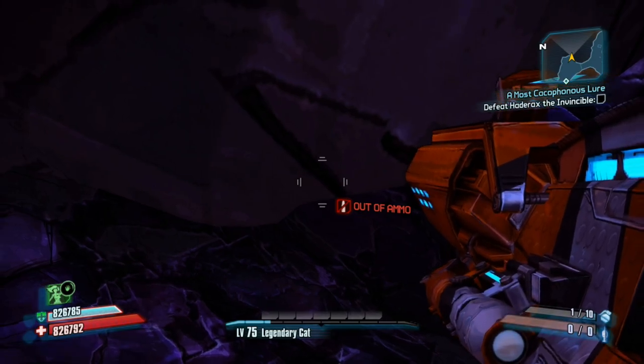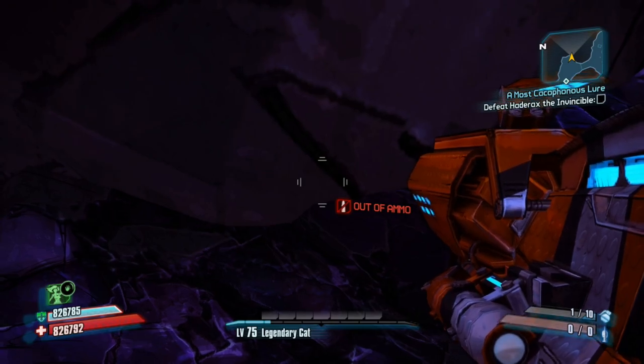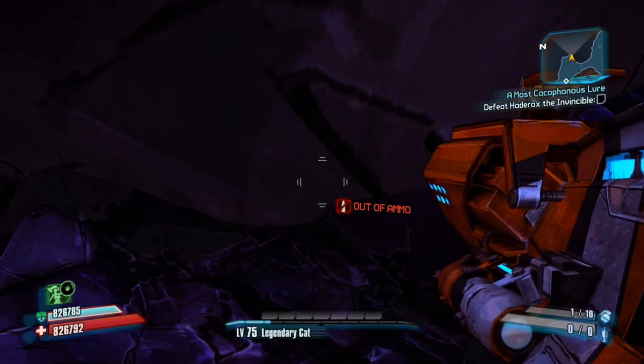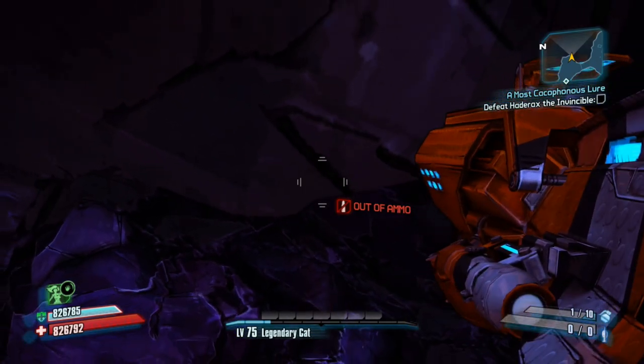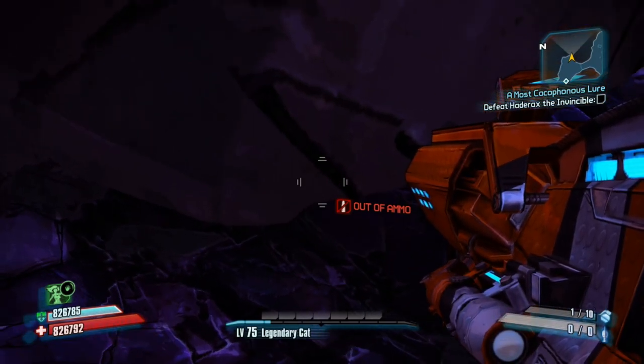There's a little indentation where my bottom crosshair is, and that's where you're gonna want to slowly move back and forth. Also notice in the top right which way I'm facing on the minimap — that will help you a little bit too. This part does take a lot of time, so don't be discouraged when you don't get it the first time.